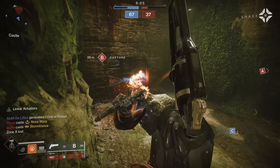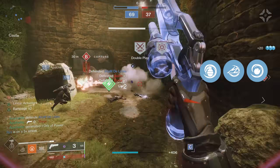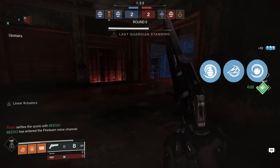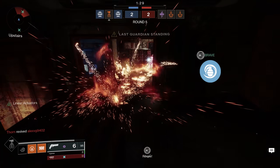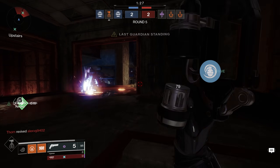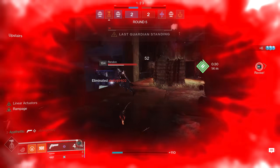Next, we have three options for grenades: incendiary grenades, thermite grenades, and fusion grenades. All three differ in how they do damage. The incendiary grenade can do up to 120 damage on the initial explosion and then burns enemies for up to 30 damage. This grenade is a great option, especially if you're used to grenades that function similarly to grenades from other games.